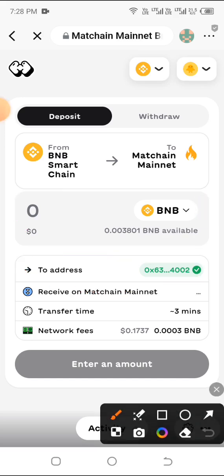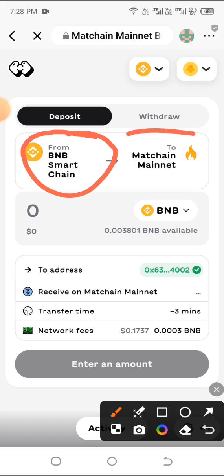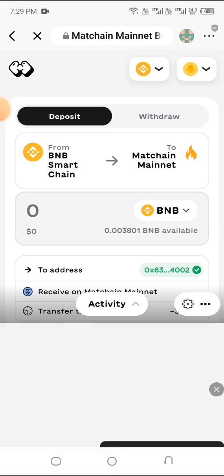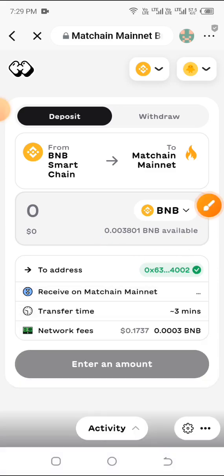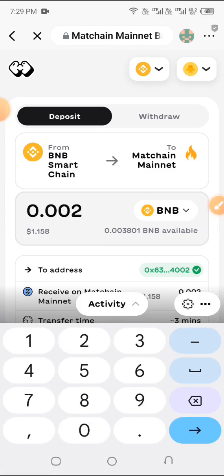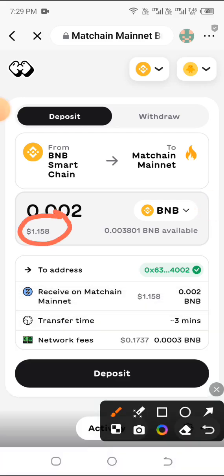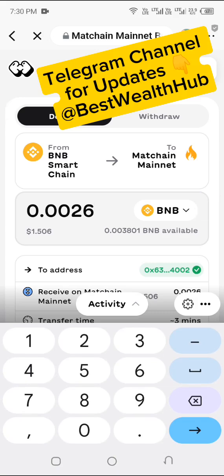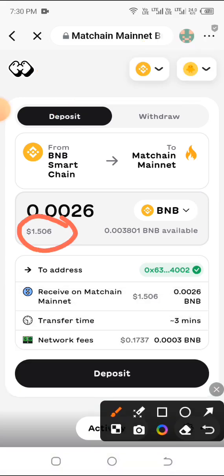You can see it says From BNB Smart Chain to Match Chain Mainnet, which is correct. Go ahead and type the quantity of BNB you want to bridge — you can see your available BNB balance there. I'm typing 0.002, which is around 1.158 dollars currently. Let me top it up a bit since I have up to two dollars — I'll bridge up to about 1.5 dollars.